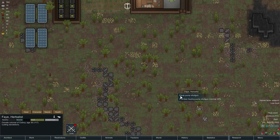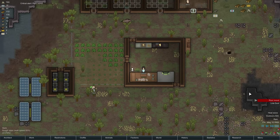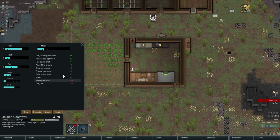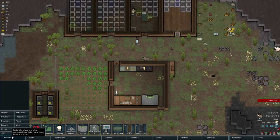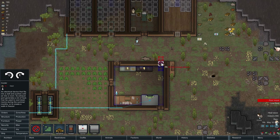Hunter likes weapon - I'm going to get this. Low food, I know. What are you upset about, Decker? Heatstroke, probably. Let's see, I want to turn this room thing off for a second. Let's get a cooler going here. Deconstruct this, build the cooler there.